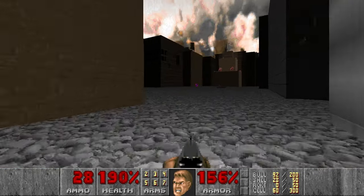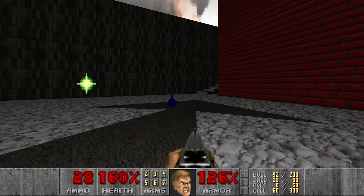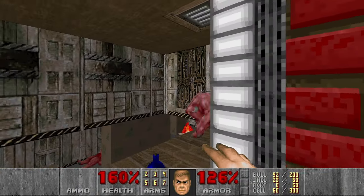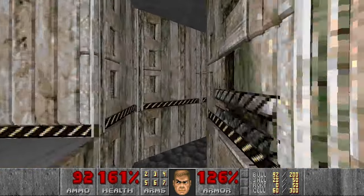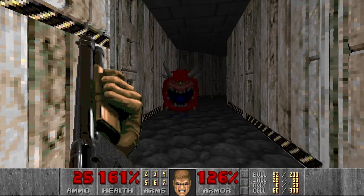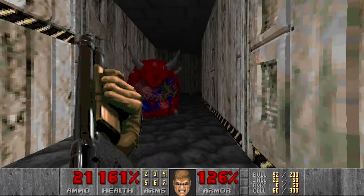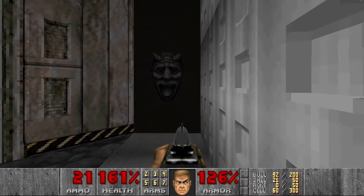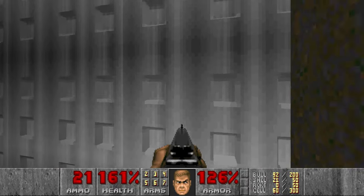I think I need to go for the blue key — it means we need to go back to this building. Then I will need to kill this pinky, and I will ignore these lost souls for now. Let's kill this caco. By the way, I checked the GZ Doom settings and unfortunately it's not possible to exclude lost souls from the kill count, so it means we will have to find and kill all the lost souls in all the levels.